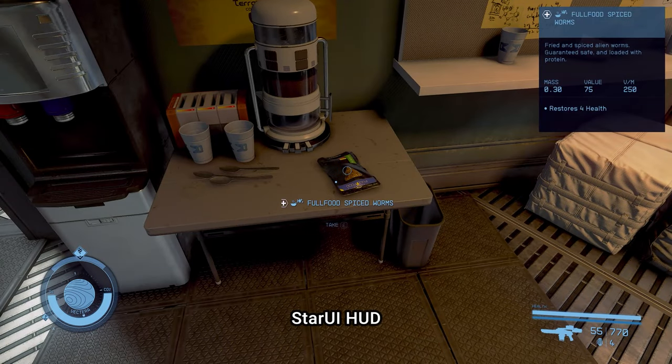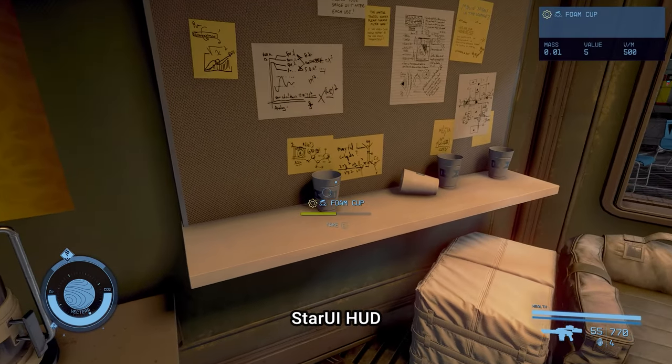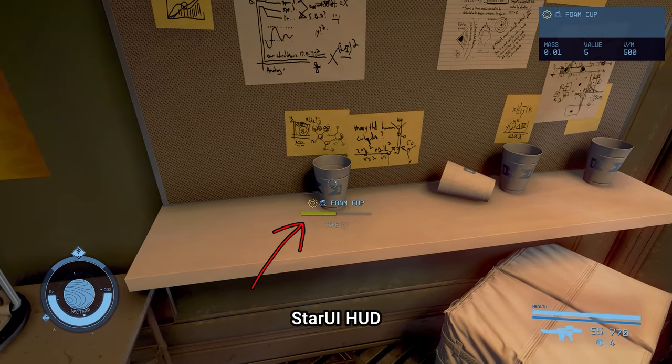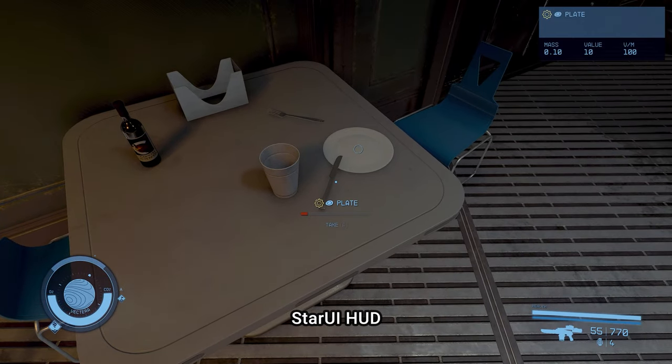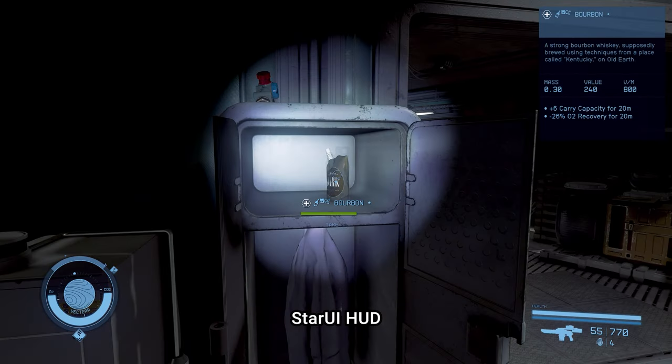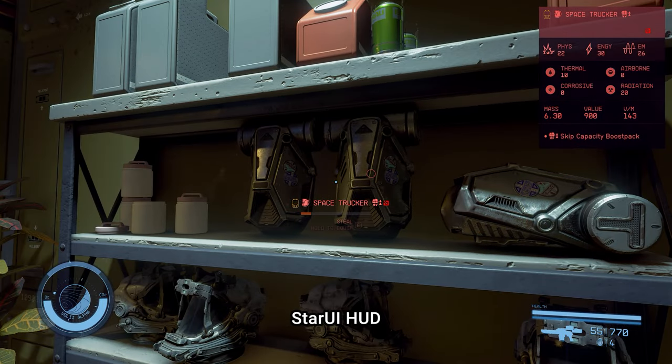When hovering on items, there is now a proper icon tag label that hints you which kind of item it is. But what's that bar under the item name? Simple and effective — this bar displays the item's weight-to-value ratio. The fuller the bar, the better the ratio is, so you can decide which item to loot and which to leave in a matter of milliseconds, intuitively.